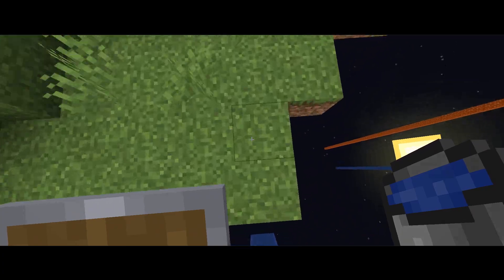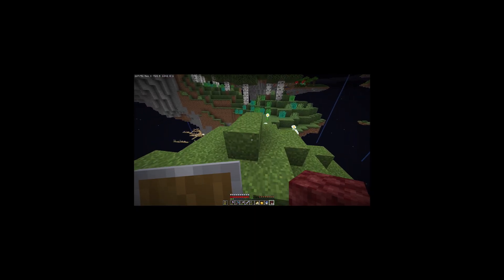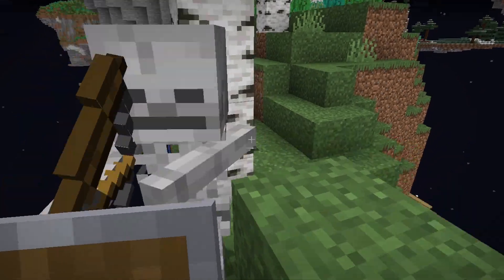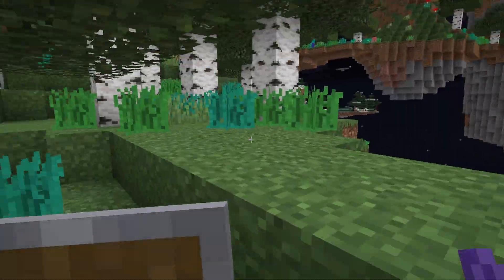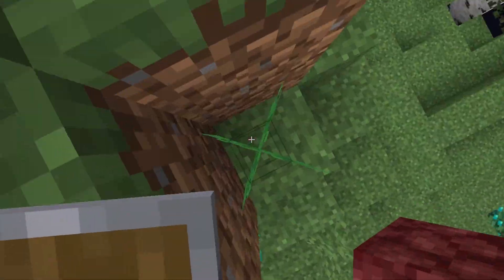I can drop from here. Perfect. Go away, spider. Skeleton has an enchanted bow. Okay, there's a ruined portal over there, but no stronghold. I might be getting close to it, though. I have a feeling. It's usually at 1,000 blocks from spawn, so I may be getting close. This place looks familiar, but this forest, it doesn't.